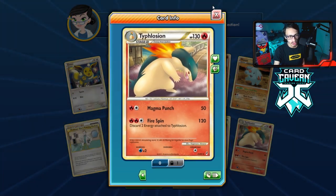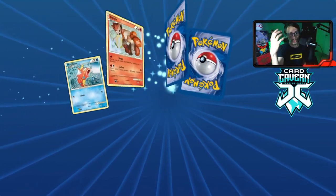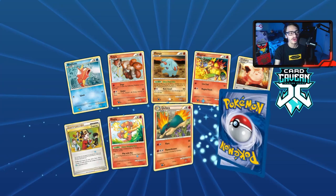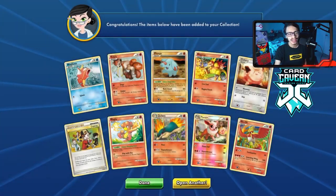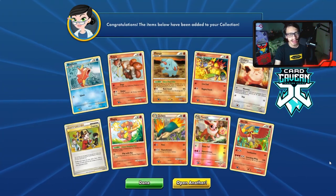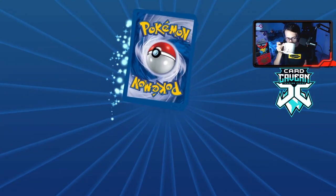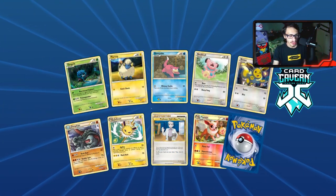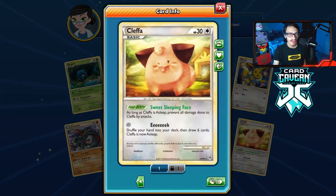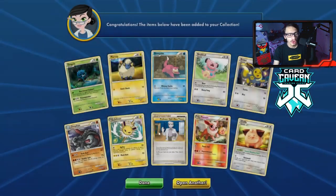In the first pack we also get a Typhlosion — lots of reprints in the set. We get a reverse hollow Flareon, and the rare is a hollow. Six fire Pokémon in this pack, which is kind of nutty. In the next pack, another reverse hollow Flareon and we get a Cleffa — a reprint from the HGSS silver base set, but Cleffa is actually a pretty playable card. We also got a reverse hollow Oak.